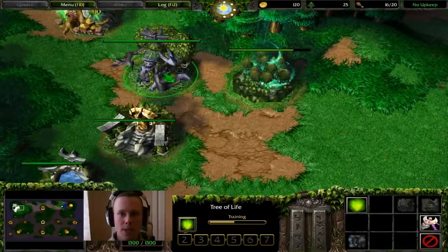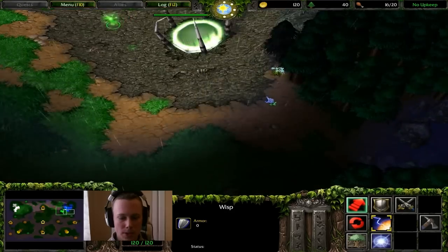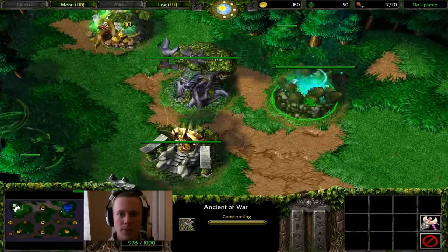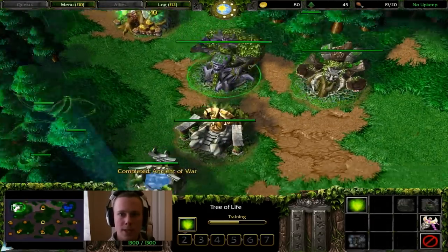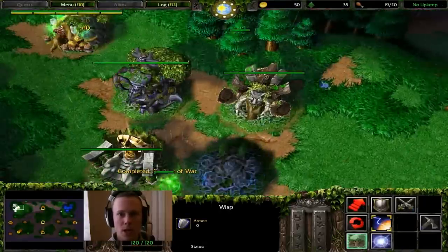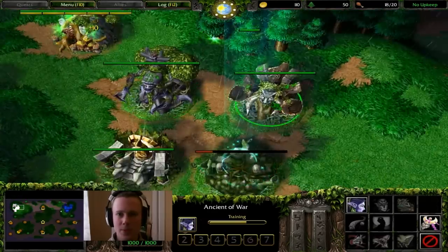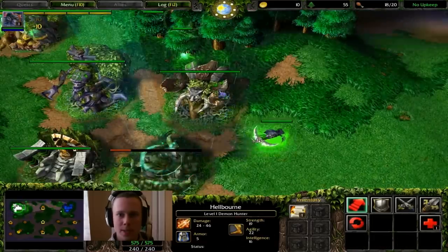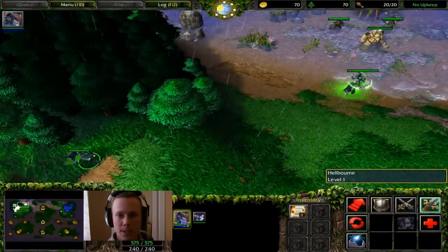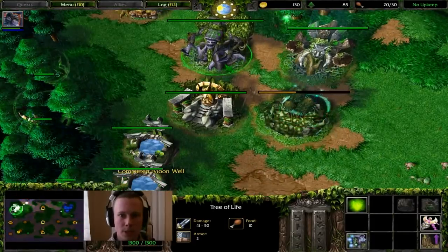As soon as you can build an archer, build that basically. Now we can see our enemy — just have a little look around, manually do it or let your shift-clicks do the work. Ancient of War is almost finished, get ready to press A for archer. Once that's done, take one of your wisps, preferably one that's just gathered 5 wood, and build an Ancient of Wonder which is your shop — you're always going to need that. You want another archer coming out and all archers are going to rally onto your Demon Hunter to help him creep.